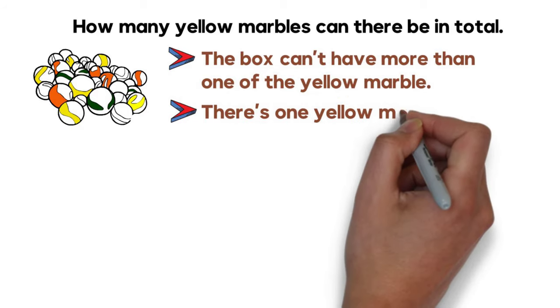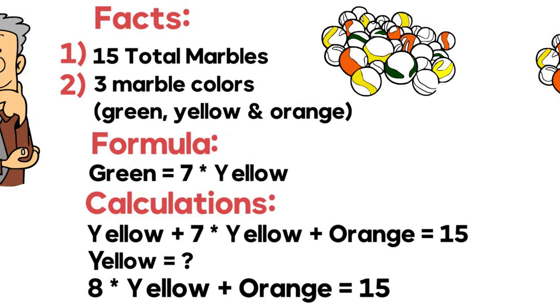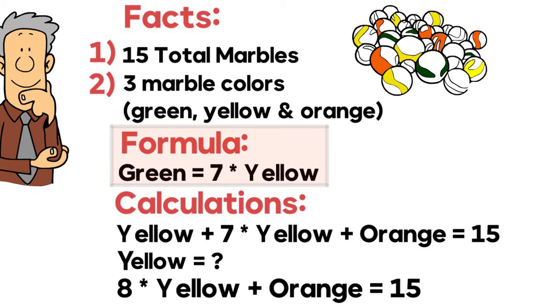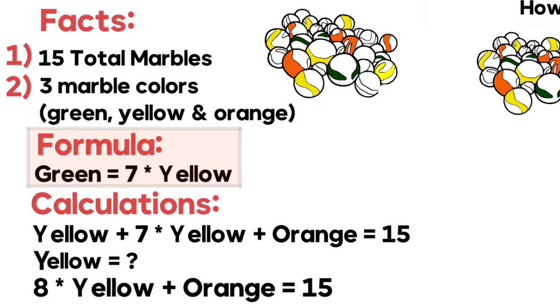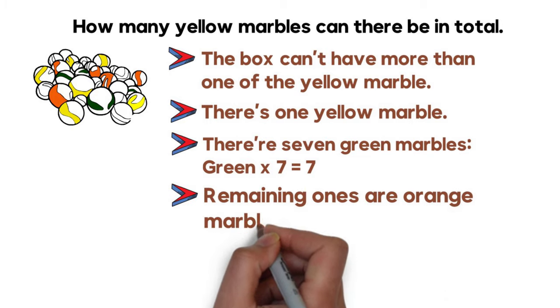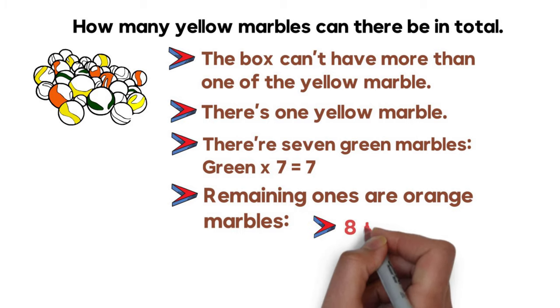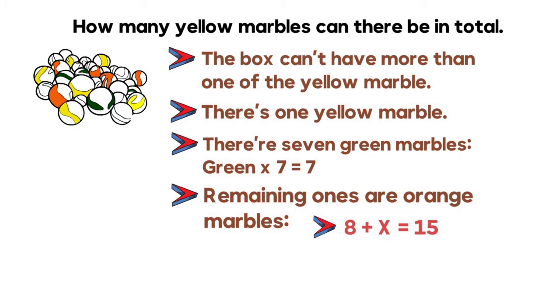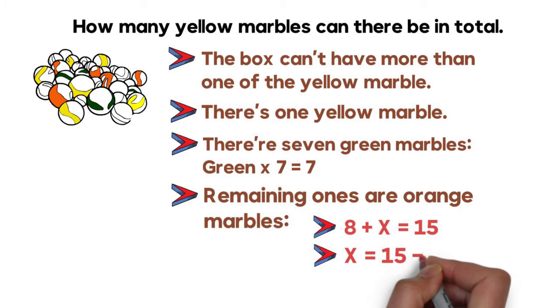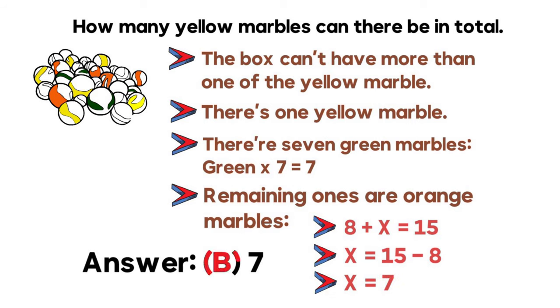If there is only one yellow marble, there are going to be 7 green marbles, because the number of green marbles is calculated by multiplying 7 by the number of yellow marbles. The only thing left is calculating orange marbles using the formula 8 plus x equals 15. So x equals 15 minus 8, which equals 7. The correct answer is choice B, 7. Hopefully you nailed this question and now know how to answer similar problems on the test.